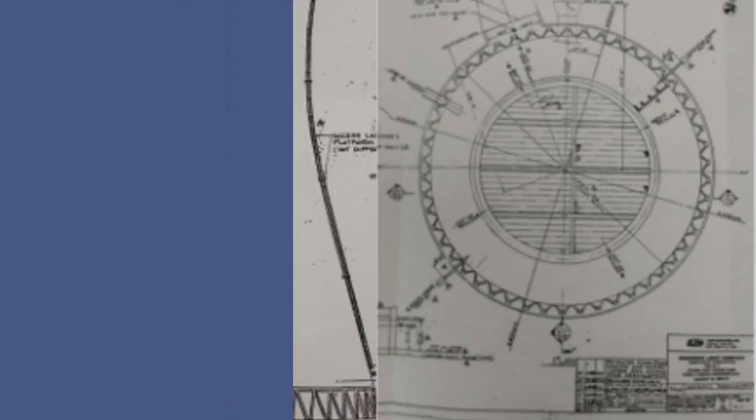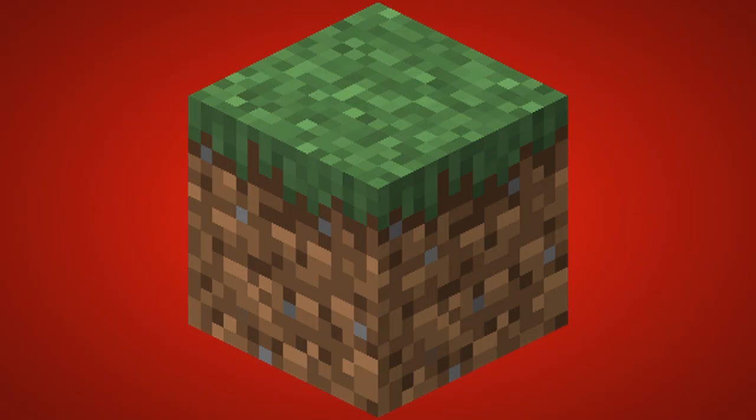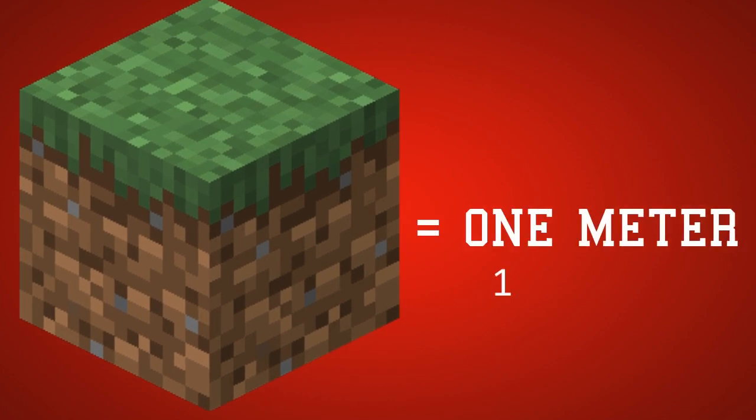Thank goodness we're not real architects because building a nuclear power plant will require a lot of training. We're using a plan to build a nuclear power plant to recreate one of the cooling towers in Minecraft. We're building to scale — blocks in Minecraft are 1 meter, so we use 1 block to represent 1 meter.